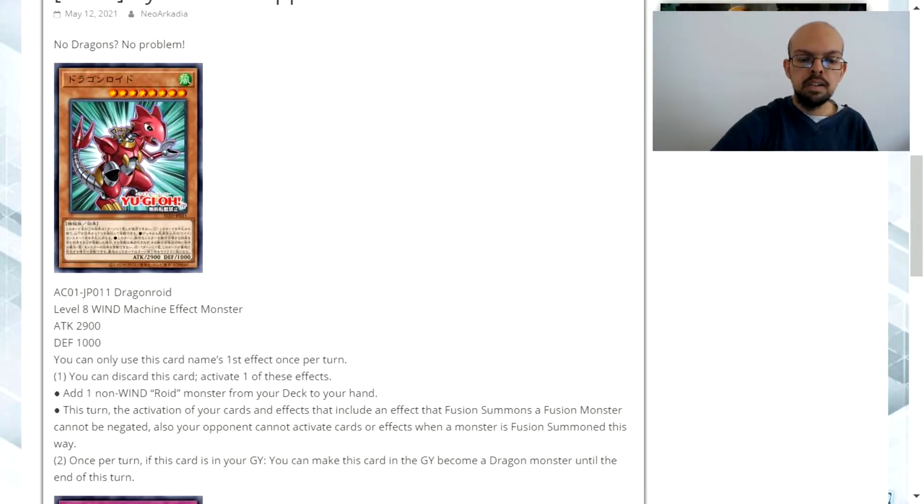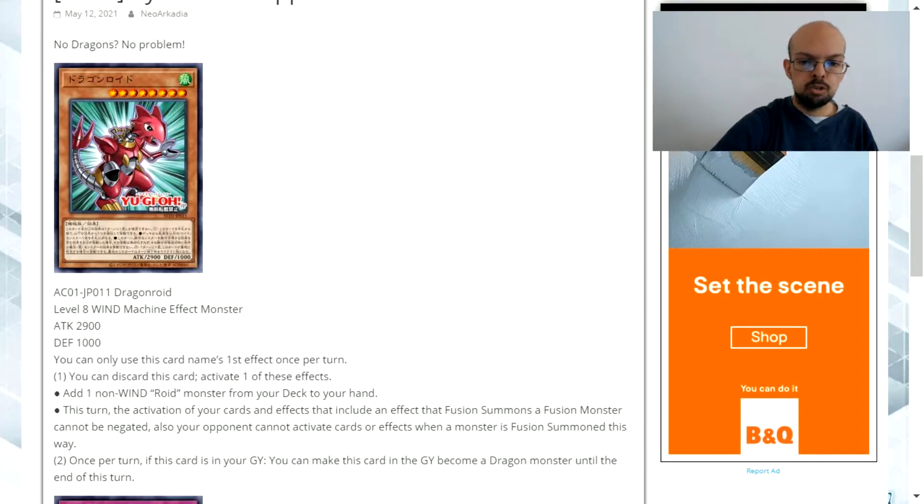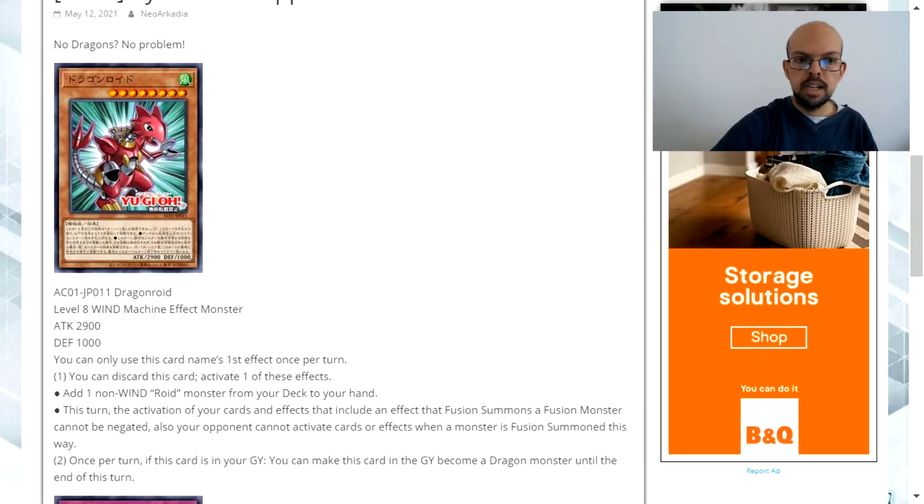Effect two: once per turn, if this card is in your graveyard, you can make this card in the graveyard become a Dragon type monster until the end of this turn.